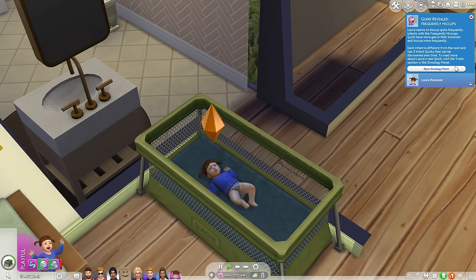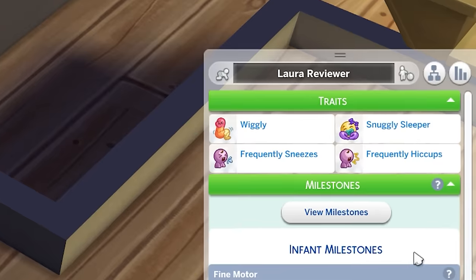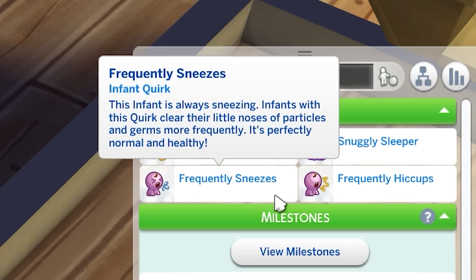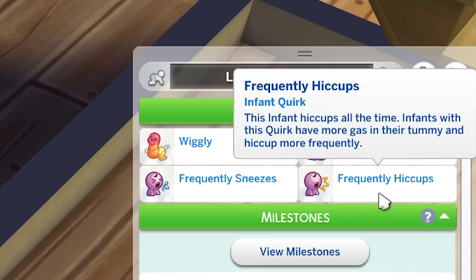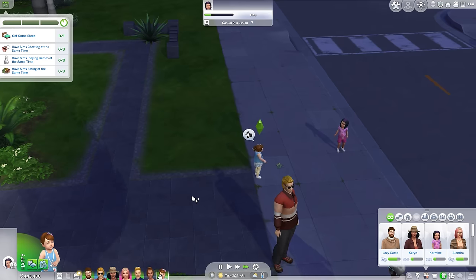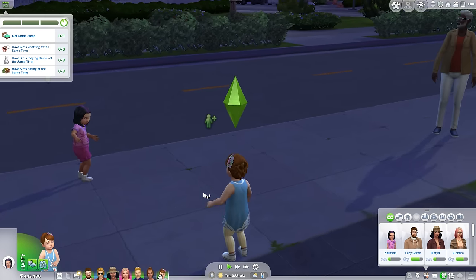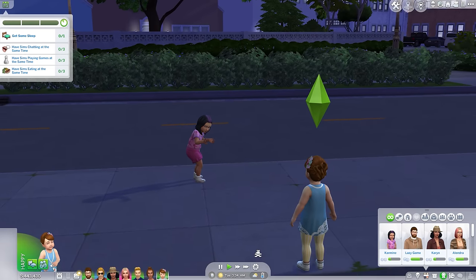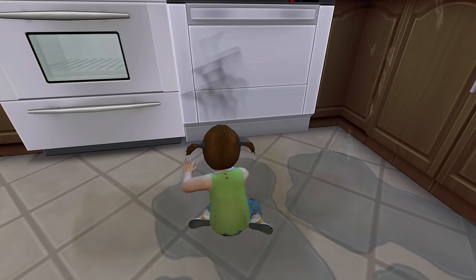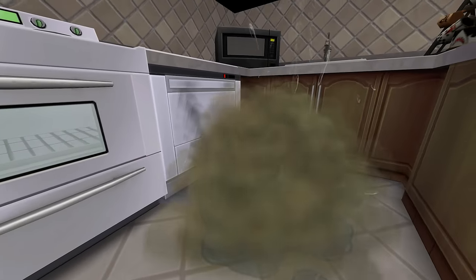Infants and toddlers also have three hidden quirks to be discovered in the Simology tab, assigned from a possible eighteen. These affect things like how well they'll sleep, how they react to different food, and what kinds of activities they do and don't enjoy — all with the goal of making each pint-sized Sim uniquely chaotic in their own way. Keep a close eye on the wiggly ones; they tend to get into some stuff.